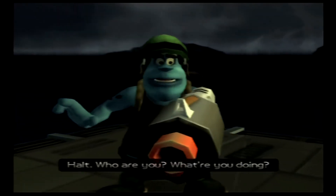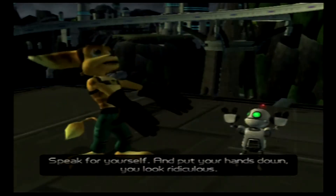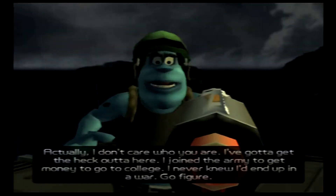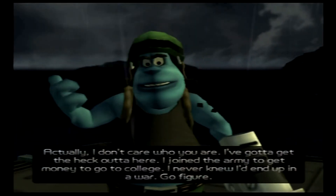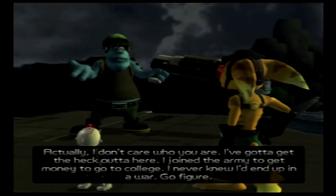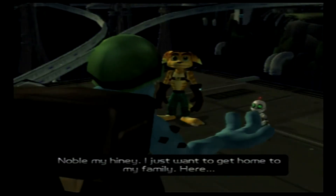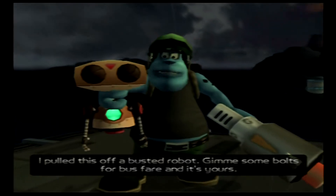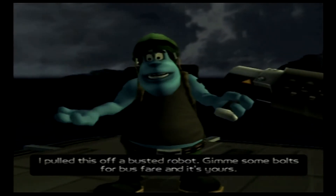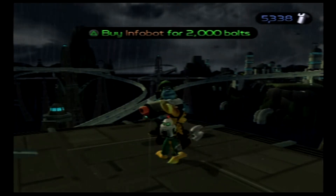We meet a soldier who demands to know who we are. We tell him we're on a mission to save the galaxy. He says he joined the army to get money for college and never knew he'd end up in a war. He offers something he pulled out of a busted robot — give him some bolts for bus fare and it's ours. We're actually going to need his infobot, so we'll give him bus fare.